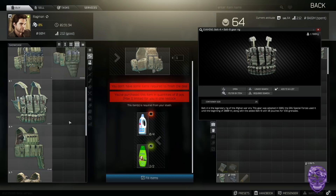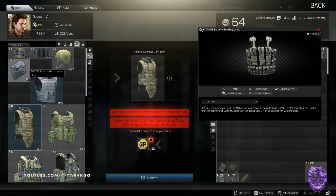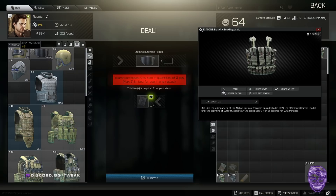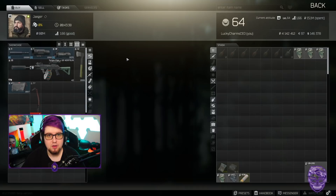Most other stuff at Ragman level three is overpriced compared to flea market values. I'd honestly just suggest grabbing that armor and stuff on the flea market instead of using your expensive barter items. After looking up a lot of the prices, a lot of that stuff is a total scam — you're going to lose anywhere from 30 to 50k on many of those trades.